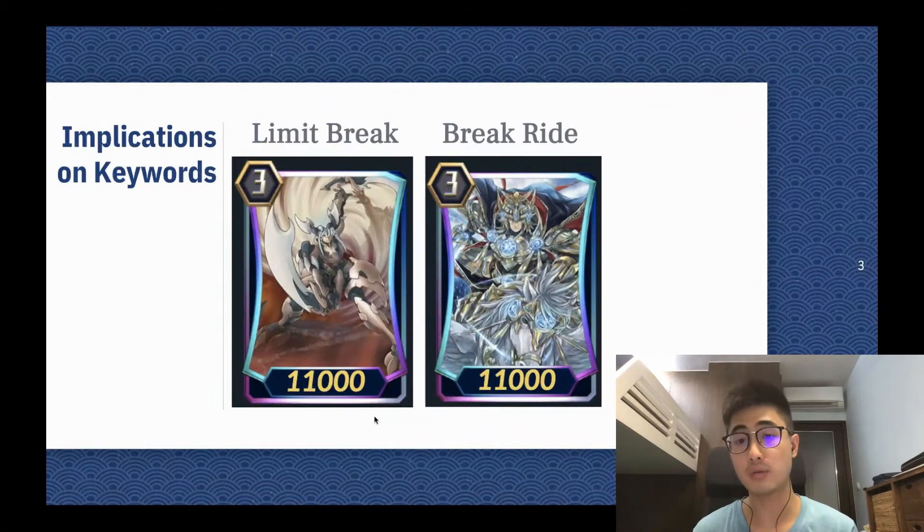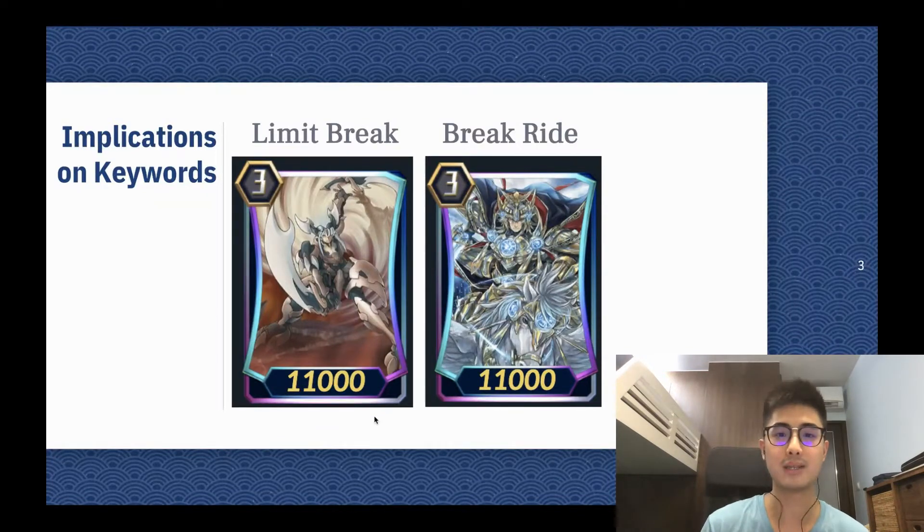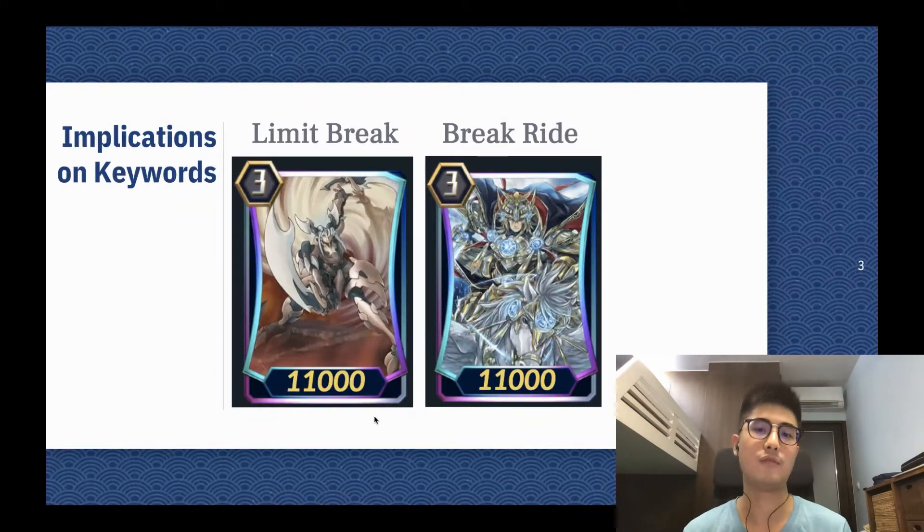But you can't really do that for break rides because break rides activate on the ride phase, and you can't call out units and set yourself up to be at 4 or 5 damage during your ride phase. So what Game Studio and Bushiroad basically did was made break rides viable and made limit break decks more viable, because now your opponent can't damage deny you — you can use your limit break more consistently. Clans like Narukami that don't really find self-damages optimal will have a much better time moving forward.